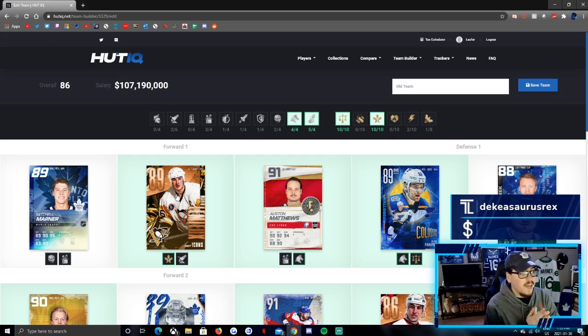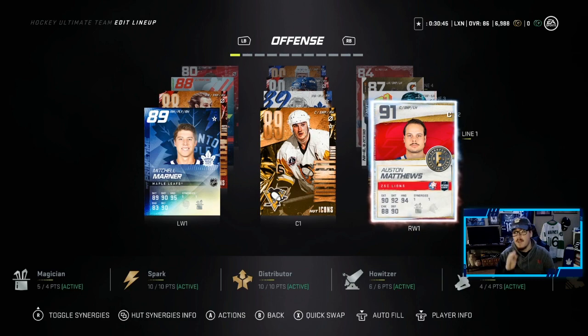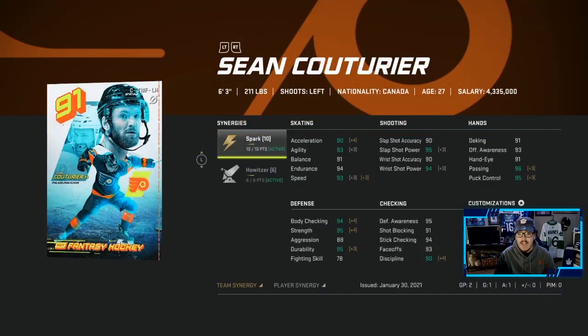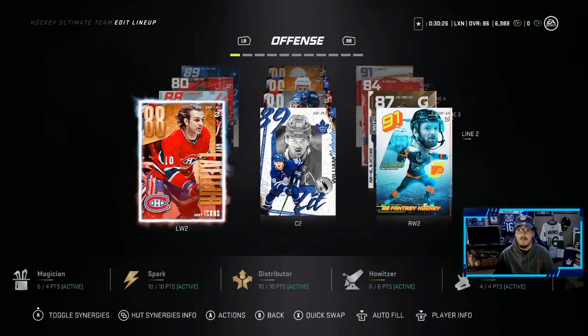I have it loaded up on the Xbox and I'm going to show you the new team build compared to this one. We have the same first line of Marner, Lemieux, Matthews — had to keep it the same. On the second line, we did build this 91 overall fantasy card Couturier. It gives you 2 to Spark and 1 to Howitzer — very good card to have. I can upgrade him to the 92 if I wanted to, but I'm just keeping it at the 91 for now. We have William Nylander still, and then Guy Lafleur, which I did pull out of an Icon pack.